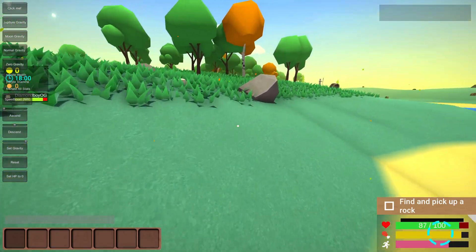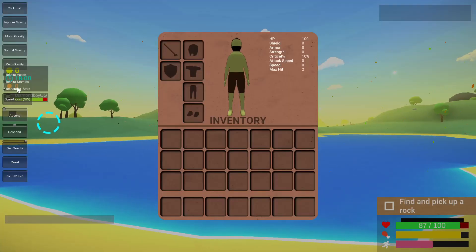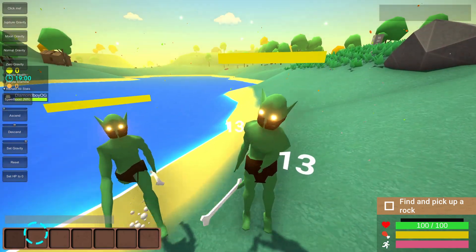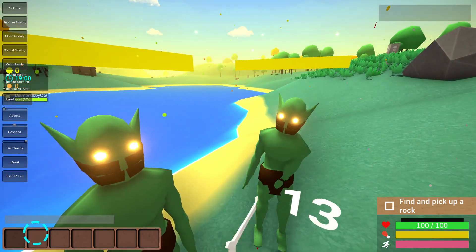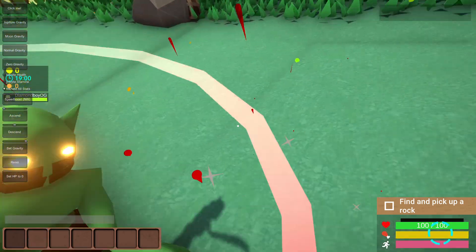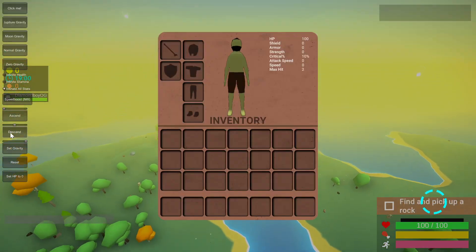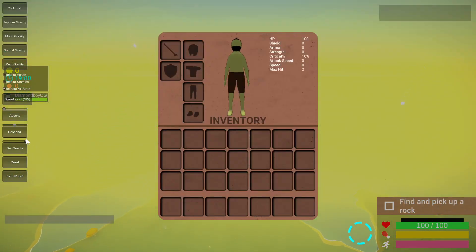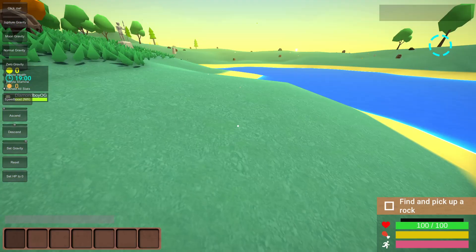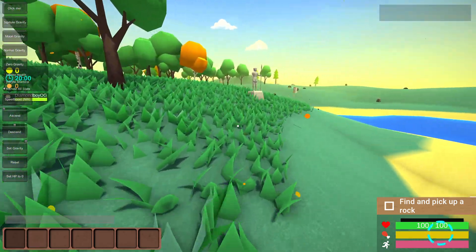The reset mod will basically just reset things like gravity. Look — I can't die. If I need to, I can just descend. Click reset and then descend. Make sure to click reset before using gravity mods, or else you just won't be able to actually use them.